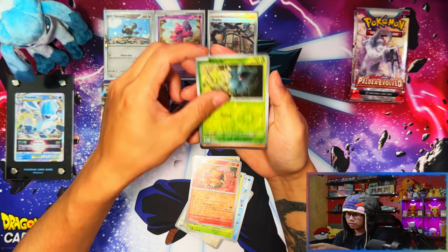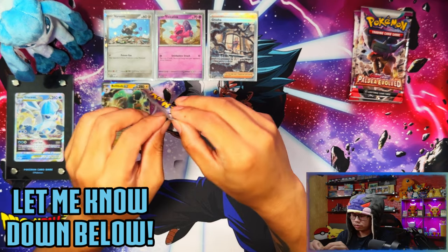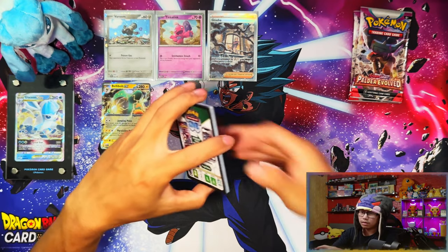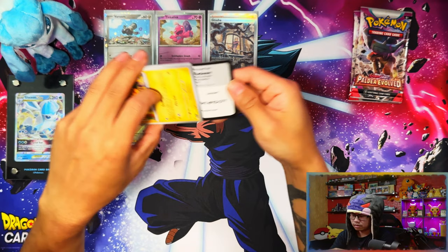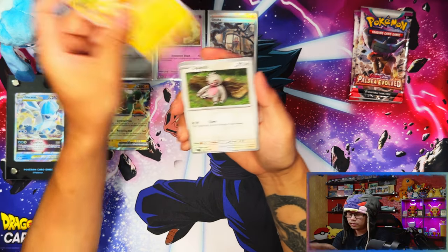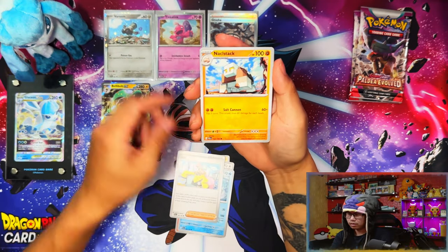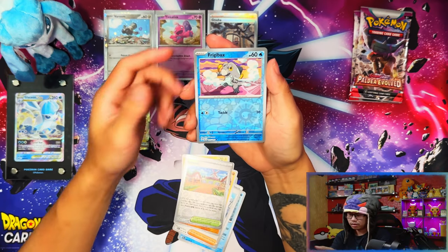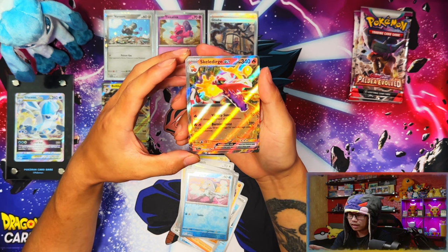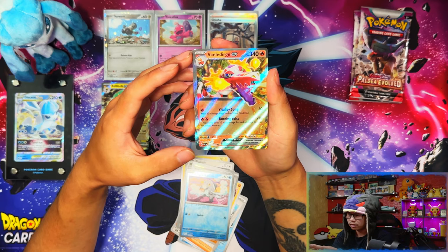First pack from the Toedscool side — nothing. Let me know in the comments what TCGs you collect: Pokémon English, Japanese, Korean, Taiwanese, or other TCGs like Dragon Ball, One Piece, Digimon? Oh nice — Skeledirge EX! I believe this is an EX. From memory I've pulled the full art but not the regular hit. I'll take that!